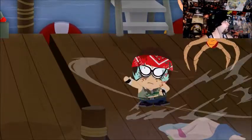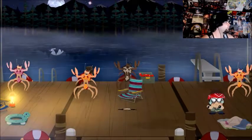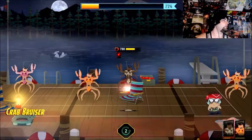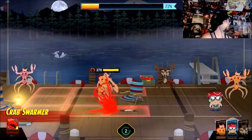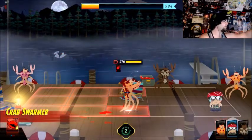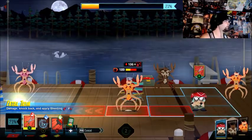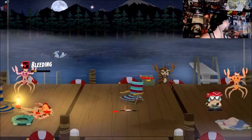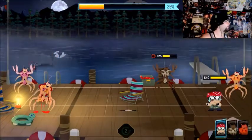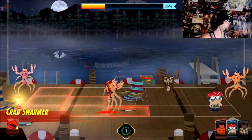Throw some blades down, might as well. Boom — so they gotta cross over that if they want to get to me. This guy doesn't get to do a lot of extra movement, but these guys — the pinkish-red colored ones — they can do a little bit more movement. Right back to hemorrhaging.